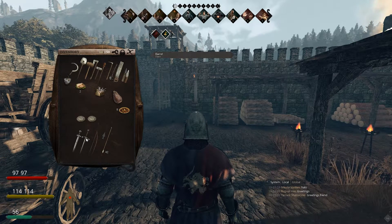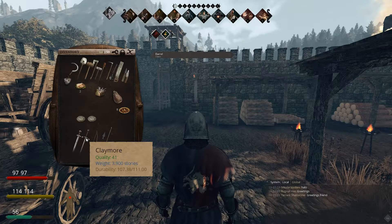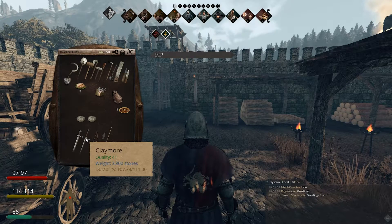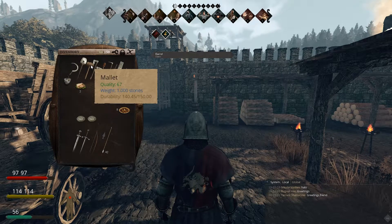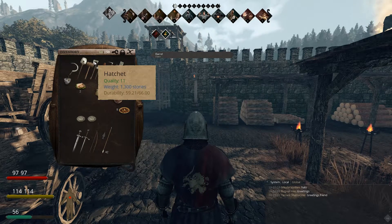It also determines how effective your weapons can be. My claymore — my favourite weapon in this game — is quality 41, so the damage it induces is probably not going to be the maximum I'd really want. It also has a durability of 111. Again, quality determines durability. My mallet is quality 67, therefore it has a durability of 150. My hatchet has a quality of 11 but it's got a durability of 66.